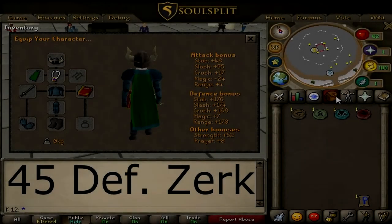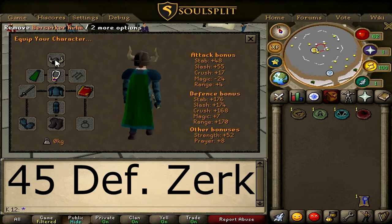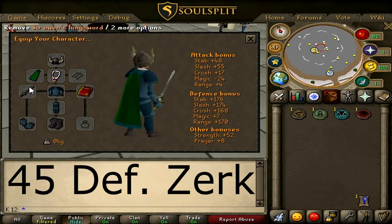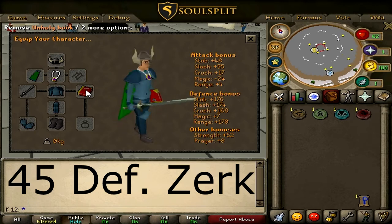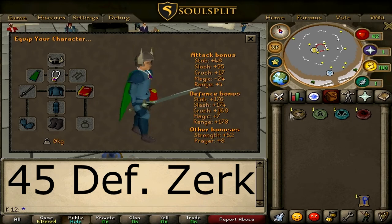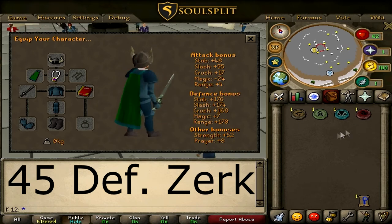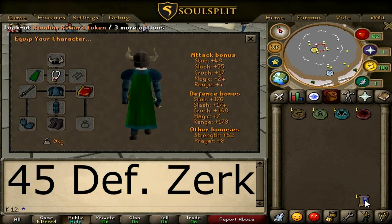For you 45 defense berserker pures like myself on this account: you're going to want your berserker helm, an amulet of glory or fury, a cape of your choice, and weapon of your choice — I'm using Saradomin's longsword. For your defensive item, at 40 defense you can get a rune defender; I haven't got there yet so I'm using the unholy book. Rune platebody and platelegs, rune gloves, and rock climbing boots. For your inventory, bring your stack of charms since you'll be farming those a lot. You don't need food at 45 defense — they never hit you. I was not hit at all during my hours there. And optional, of course, your reward token to get more experience.